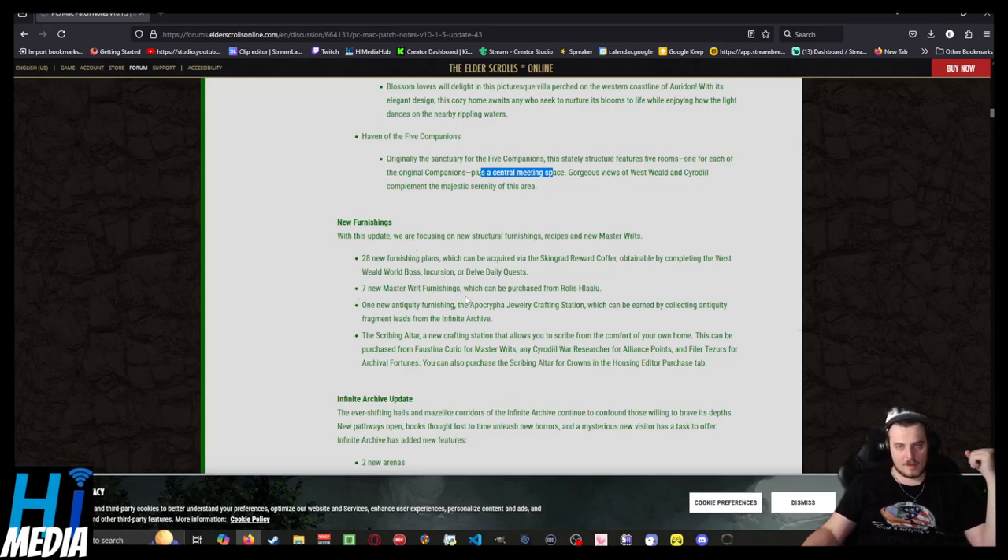There are a bunch of new furnishing plans, new masterwrit plans, new antiquity furnishings, and the apocryphal jewelry crafting station which can be earned by collecting antiquity fragments from the Infinite Archive. The scribing altar — a new crafting station that lets you scrib from the comfort of your own home — is interesting. This can be purchased from Fatia Sekiro for masterwrit vouchers. You can also get it from a war researcher for alliance points, or from Violet Tulsars for archival fortunes. You can also purchase it in the crown store, of course.